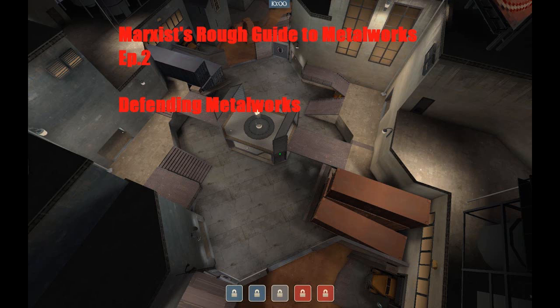Hello again, this is Marxist, and this is episode 2 of my Rough Guide to Metalworks. We'll be talking about defending things on Metalworks. If you're looking for another part of the series, there should be links that appear around this time for you to click on. I won't have those up until the whole series is done — a couple days at most if you're an early bird viewer. But without further ado, we'll get on to a little talk about defense and what I mean by passive and aggressive.